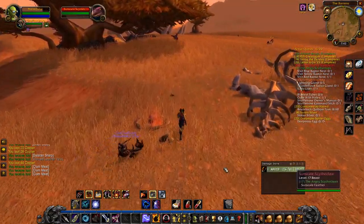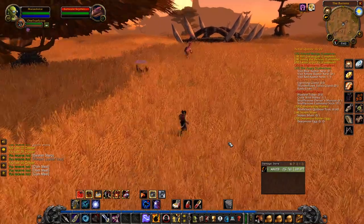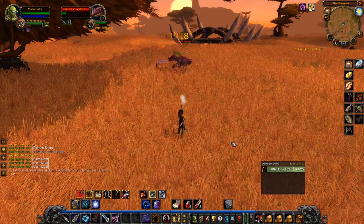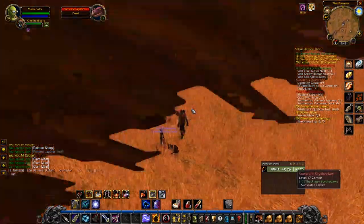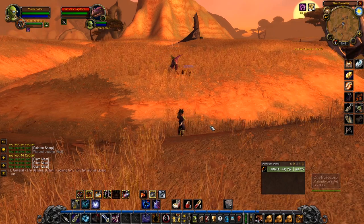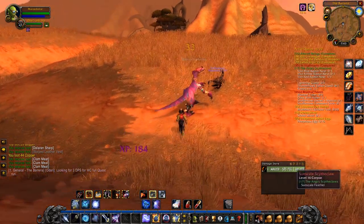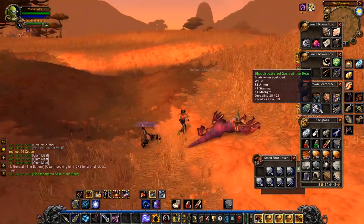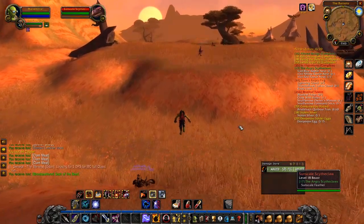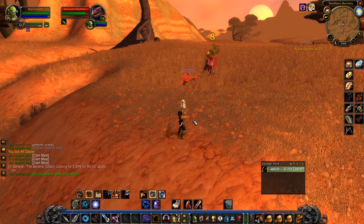So here we are at the nest. Let's take on some more — kill every raptor we see. I think I need two more, which sucks because they're not dropping. Like you guys have to have feathers — I don't know why we're having problems. I can see them right on your arms. Give me those feathers.